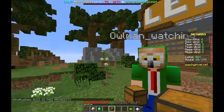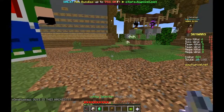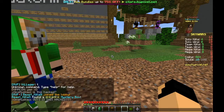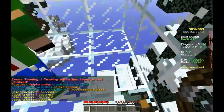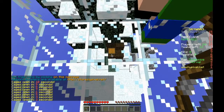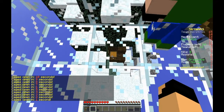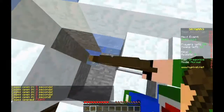Hey guys, what's going on, it's Oogie here and we are in Minecraft 1.9. The only thing open is Hypixel — we're doing normal mode. So tell us about 1.9: shields are a thing, cooldowns with hits so you do less damage if you spam. Good addition.